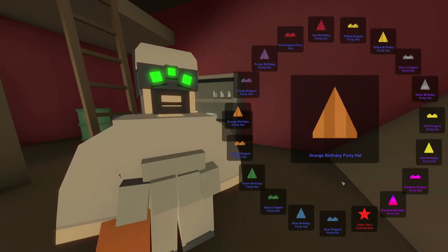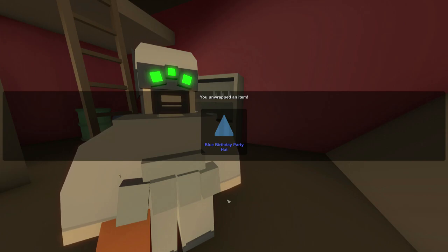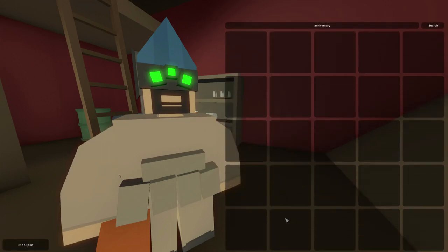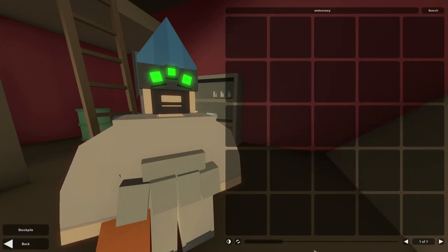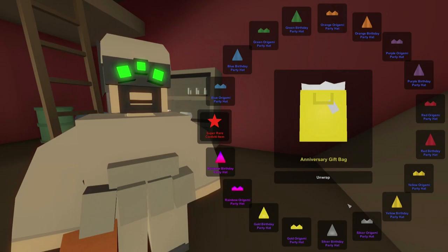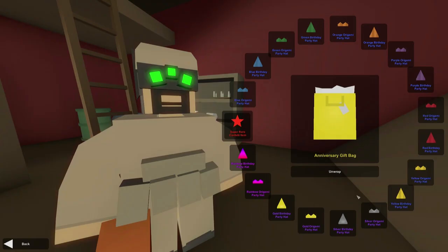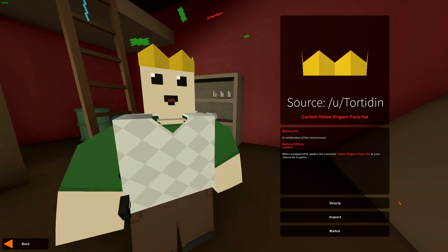We got a blue birthday party hat — not bad! It looks like a little cone, kind of like the dunce hat in Grand Theft Auto. I'll show a screenshot of the different items in the anniversary gift package right now. There are two types of items: party hats and origami hats. The origami hats look like little crowns made out of paper, and both types come in all sorts of different colors — blue options, silver and gold as the next tier up, and rainbow as the highest option. If you get a mythical, you can get any of these items as an origami or party hat and it will have confetti spewing out of it. There's actually a post already on Reddit — somebody already unboxed a mythical origami hat — and you can see what the confetti looks like right there.